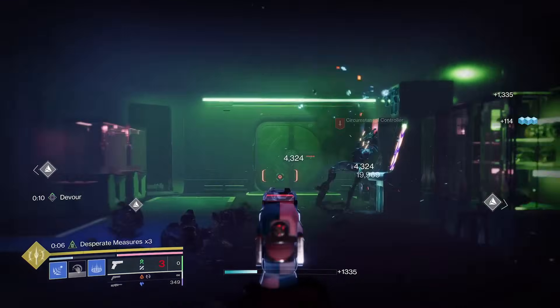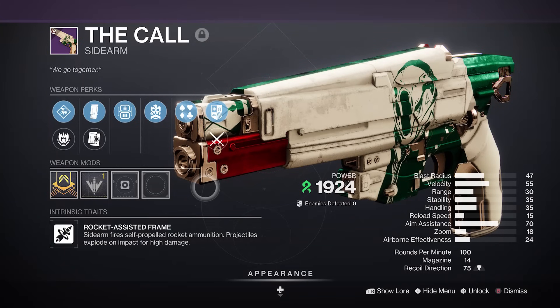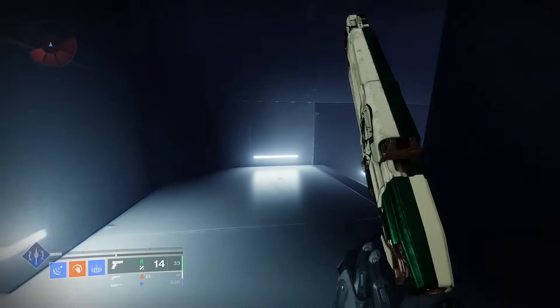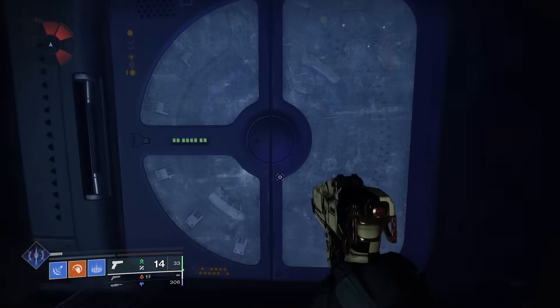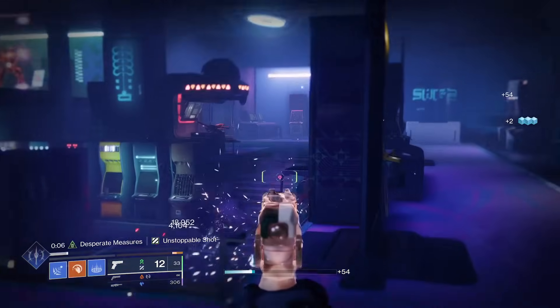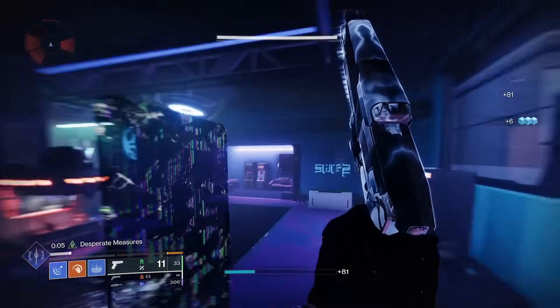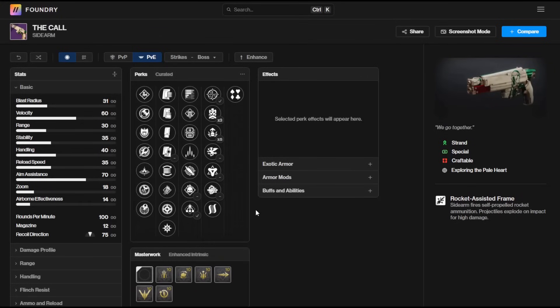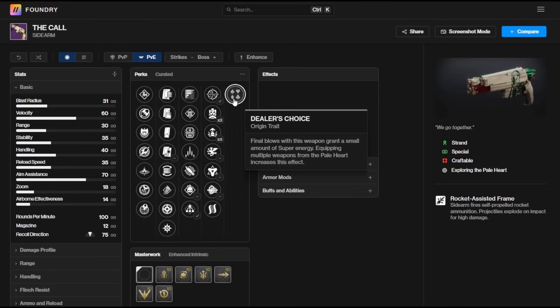Rocket assisted frame sidearms are probably one of the best archetypes of special weapons in the game right now. I've been messing around with a few rolls I've dropped from The Final Shape campaign missions — one with Lead from Gold and Desperate Measures, and one with Slice and Vorpal Weapon. Not my favourite god rolls, but these perk combos do work really nicely together. I think it all starts with the origin trait.